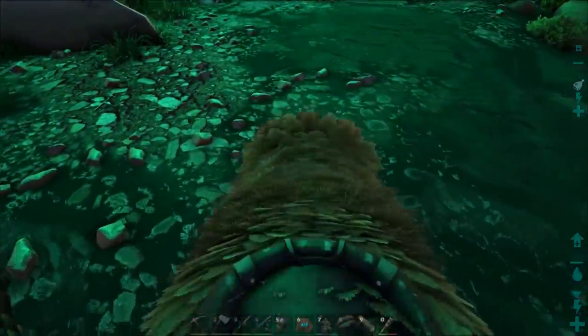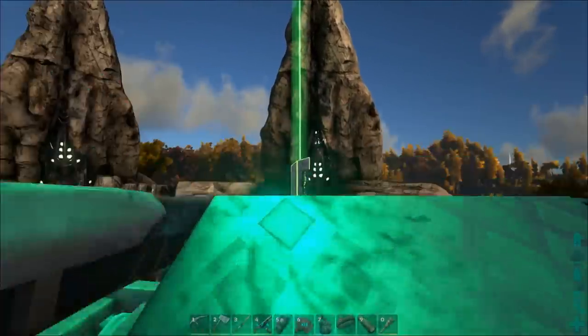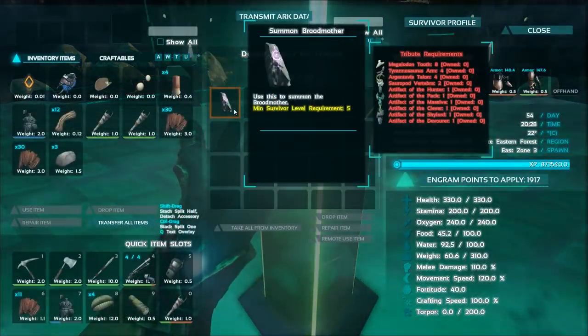Fly down to its base and go to the platform. Open up the tribute terminal, then mouse over the boss summoner.